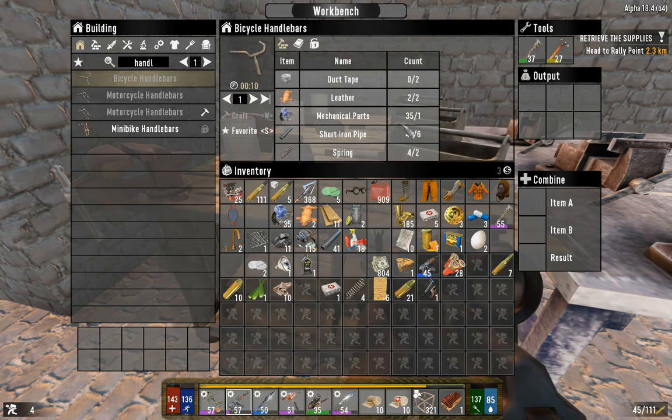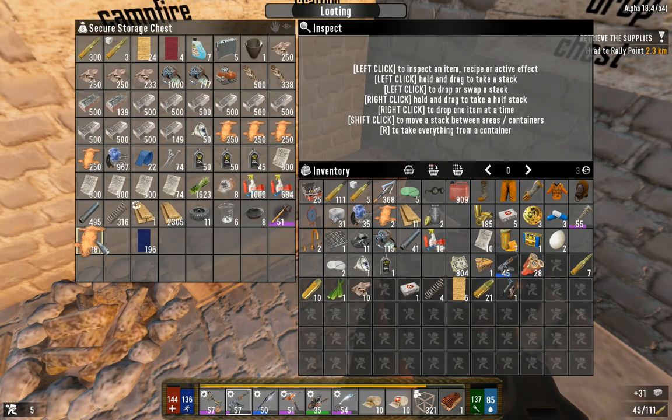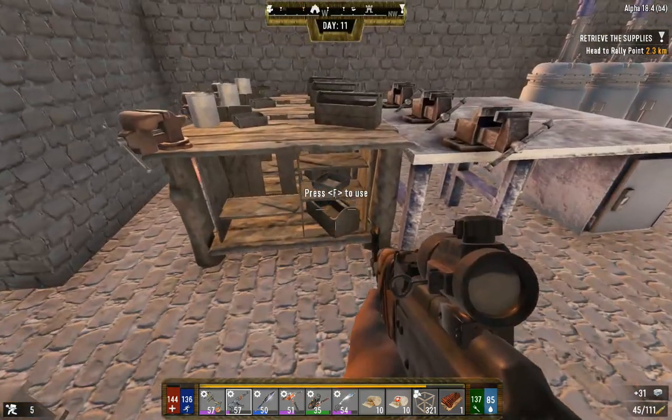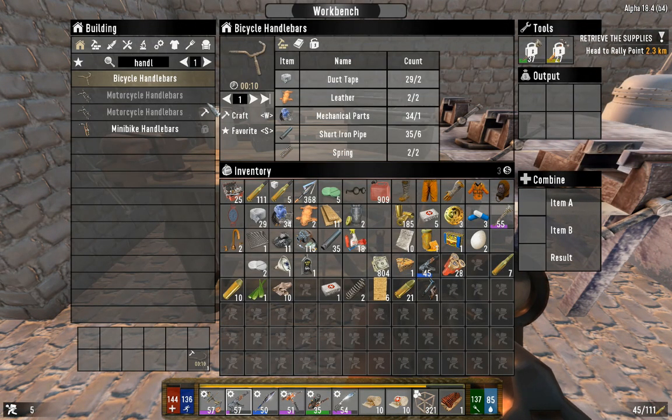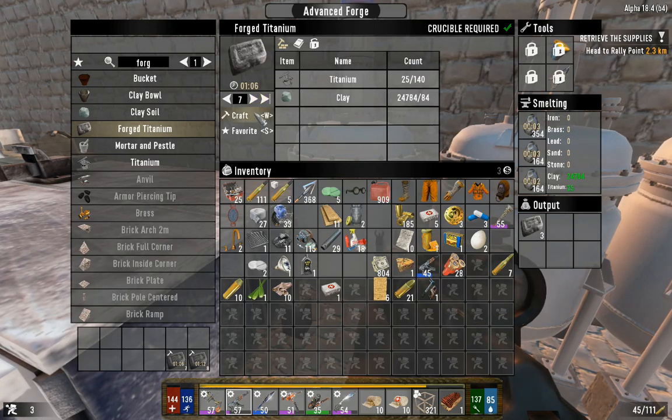While that's going, we're going to come over here and get ourselves some handlebars made up. We need tape, leather, mechanical parts, iron pipe, and springs - all we're actually going to need is tape and two more pieces of leather. The reason for that is we are making two of them. We're just going to keep queuing this stuff up as we can - it doesn't take too long to smelt down and it's pretty quick as far as crafting goes. We were just there to pop in and grab just enough today to get ourselves the auger for now and start to make ourselves the titanium armor.